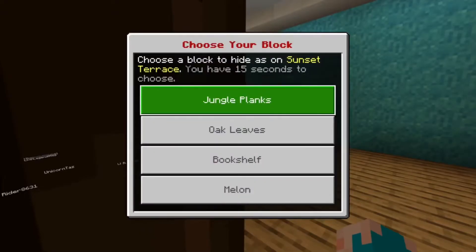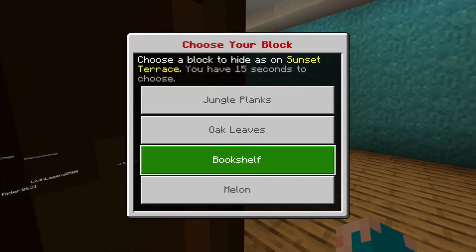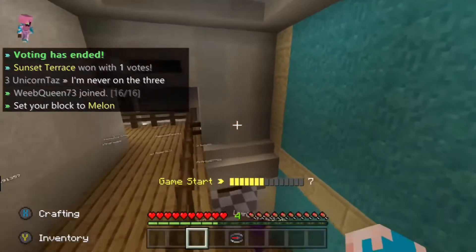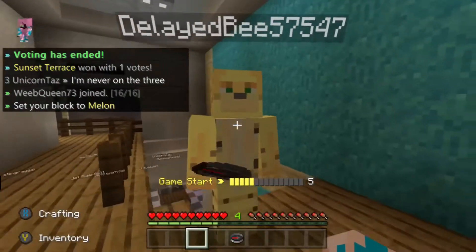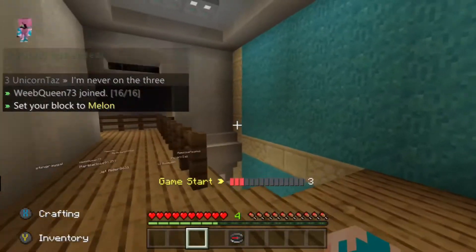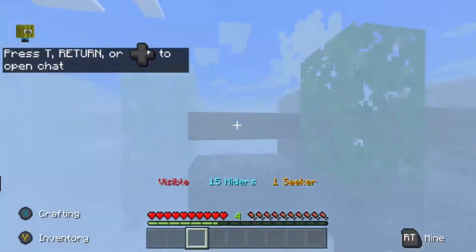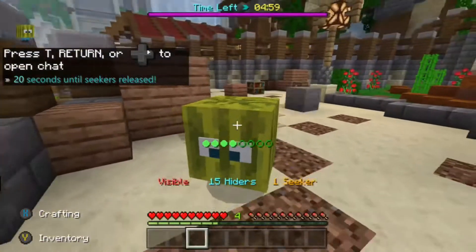So basically, in this game you have to choose a block that it gives you to hide as, so I'm going to choose a melon. This guy's got an Ibex skin, look at that — Ibex skin! And the eyes look really goofy.